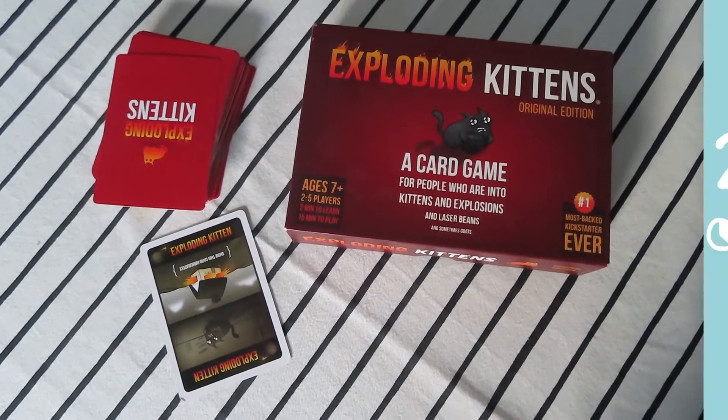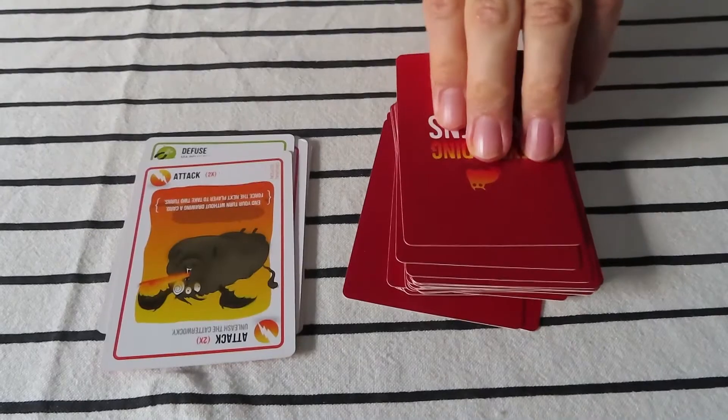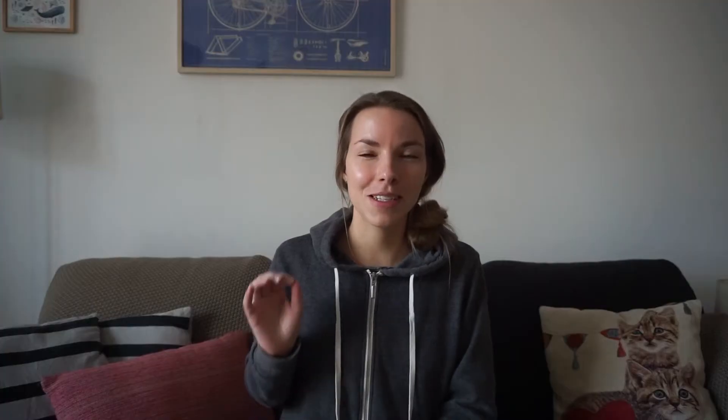Exploding Kittens: the goal of this game is to make sure every other player explodes except for you — that's how you win. During your turn you can pass or play one of the cards in your hand. At the end of your turn you have to draw a card and hope it's not an exploding kitten.